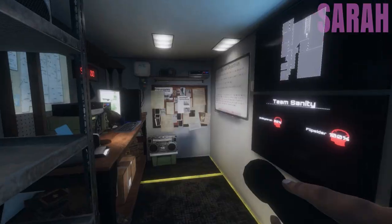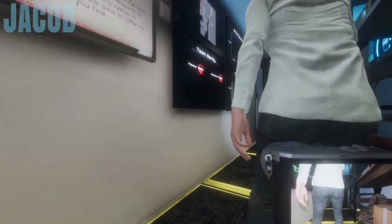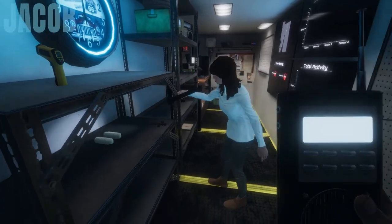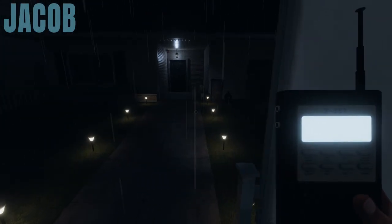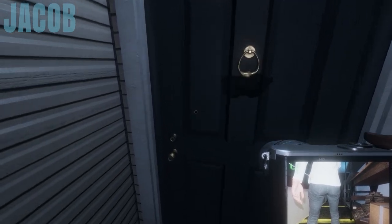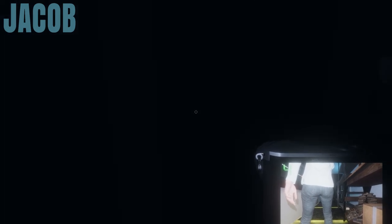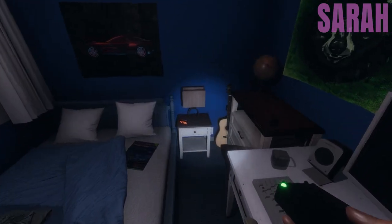Jacob stops to look around outside before entering. Equipment check: Jacob has the flashlight, the EMF reader, and the camera. Sarah has the flashlight, a camera, and the spirit box. They debate whether they need to capture a photo of the ghost or just witness paranormal activity.